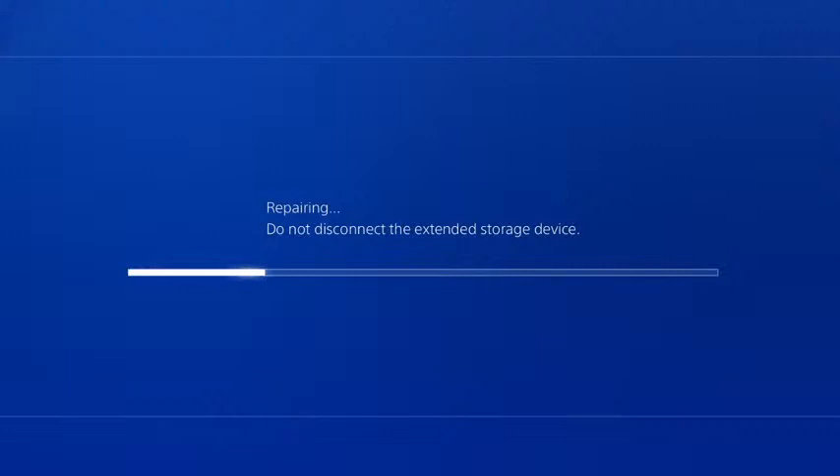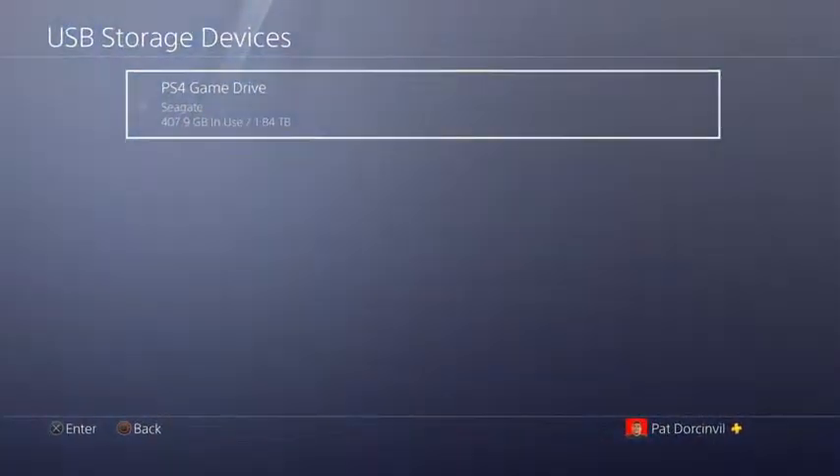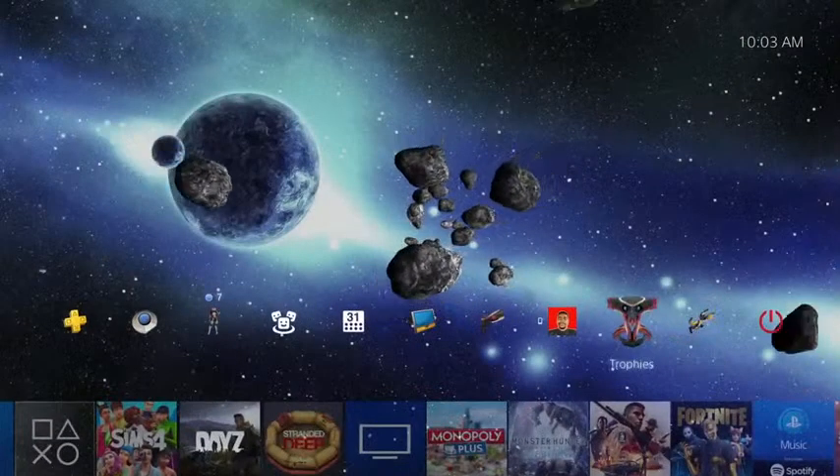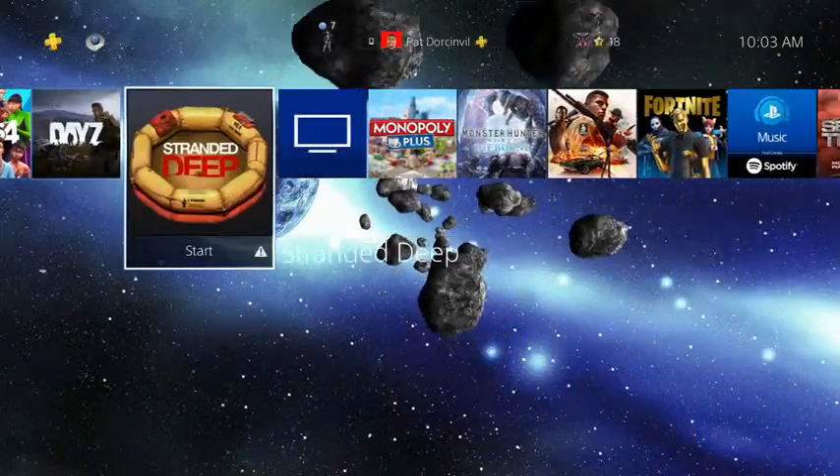It tells me again there's a problem with it. This is the repairing screen — it's supposed to load up and reboot it. But nothing. I've disconnected and reattached the drive to the PS4 several times, turned off the PS4 several times, done a complete reboot twice, and deleted certain stuff I thought was just taking up space. But nothing — no matter what I do, I can't get to the bottom of this.